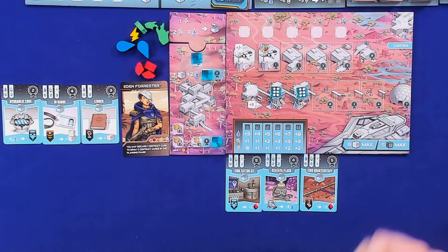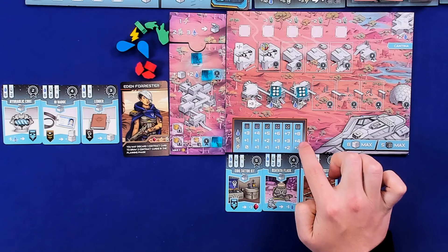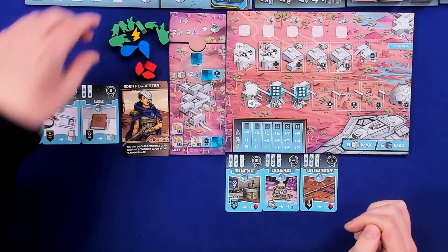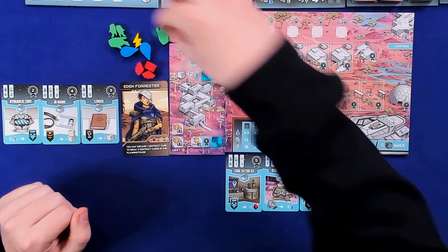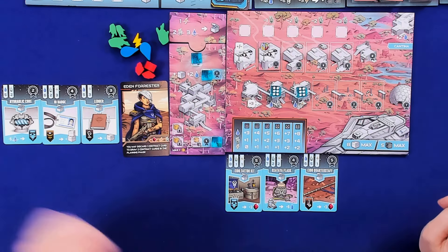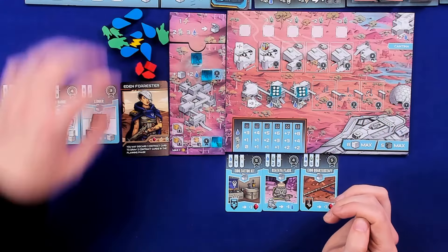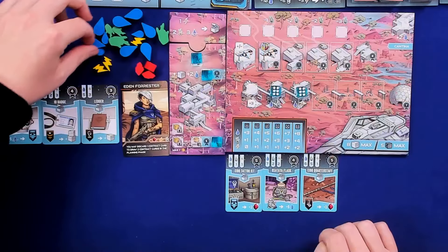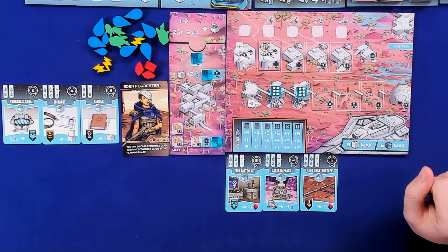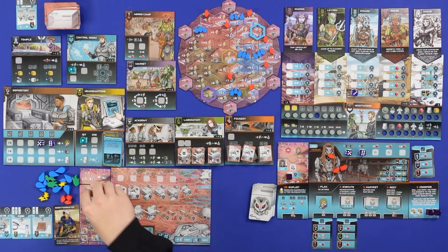I'm in a bit of an algae debt from sending workers, so I spend three algae. I also get sixteen water from my other harvest die. From the main board I get two power and twelve water — I'm swimming in water. I'll trade for those victory point rewards with the faction. She gives me specialists and dice when I trade with her, which is really nice. The bot returns dice but can't gain gems since they have no dice on gem-gaining spots.